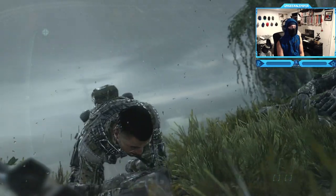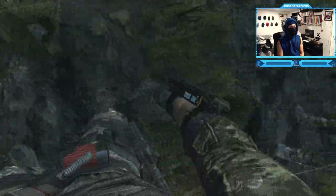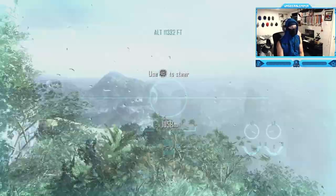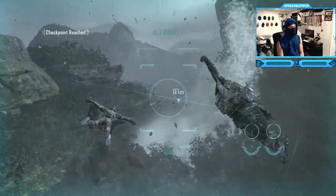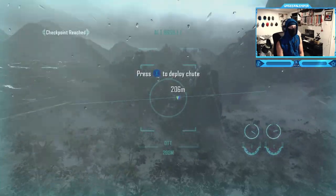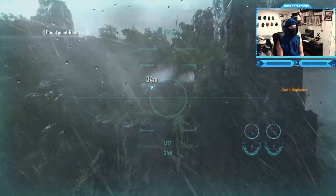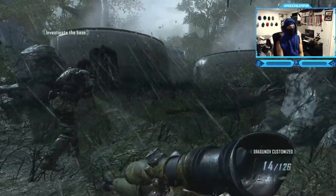Try not to fall - your buddy's gonna help you out. Okay yeah, we're okay thanks to you. Now you're gonna deploy the wingsuit and go all the way over there. Getting flown down into the jungle with my wingsuit. Alright, now you reach the objective.